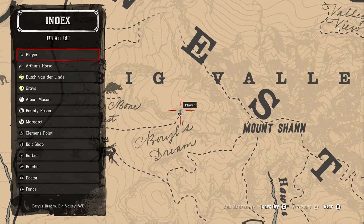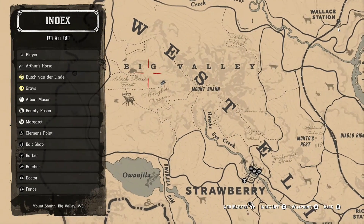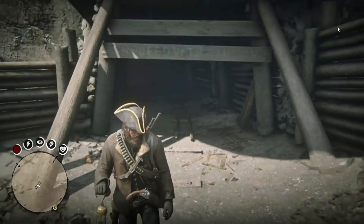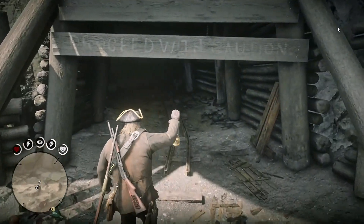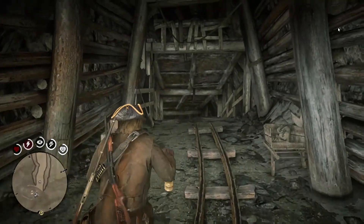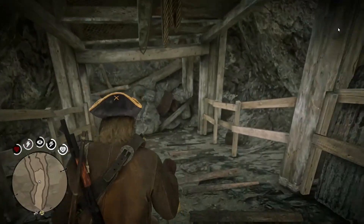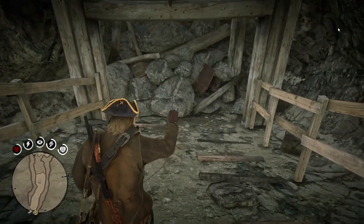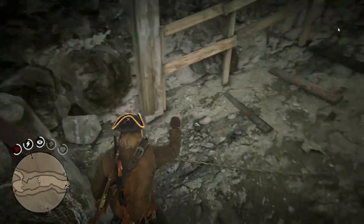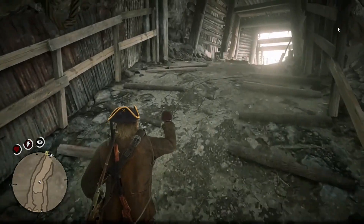The next one we're going to be going for is right over here by Mount Shane, north of Strawberry, right under the Big Valley words. You come in here — I actually came up here because I was doing a bounty and the guy was hiding out in here. That's how I noticed this place. But if you go all the way down to the wall there, you can actually see the rope line to the dynamite. You can turn back around and go hit the box, and it'll actually blow up that wall and reveal a secret area back there.